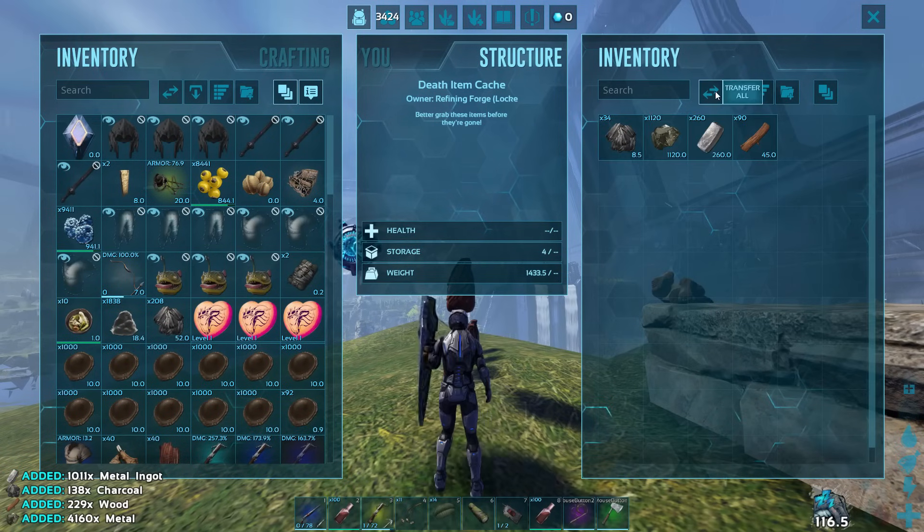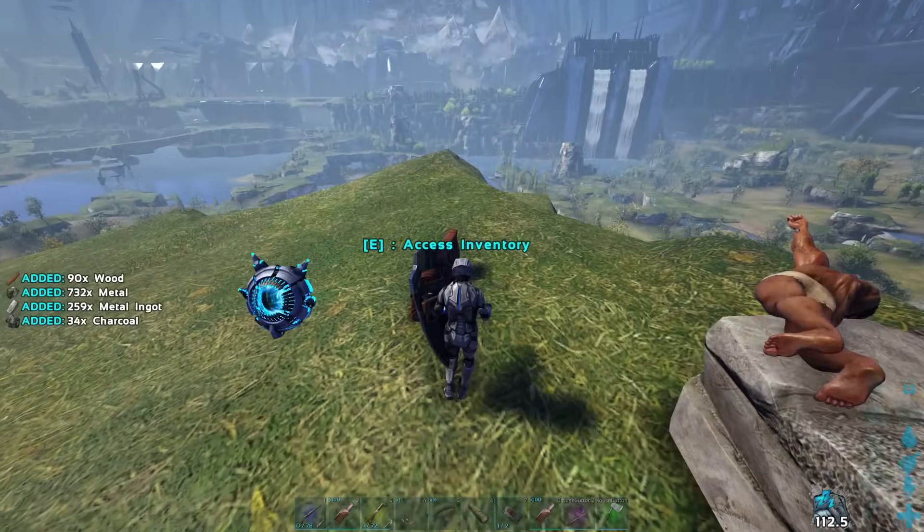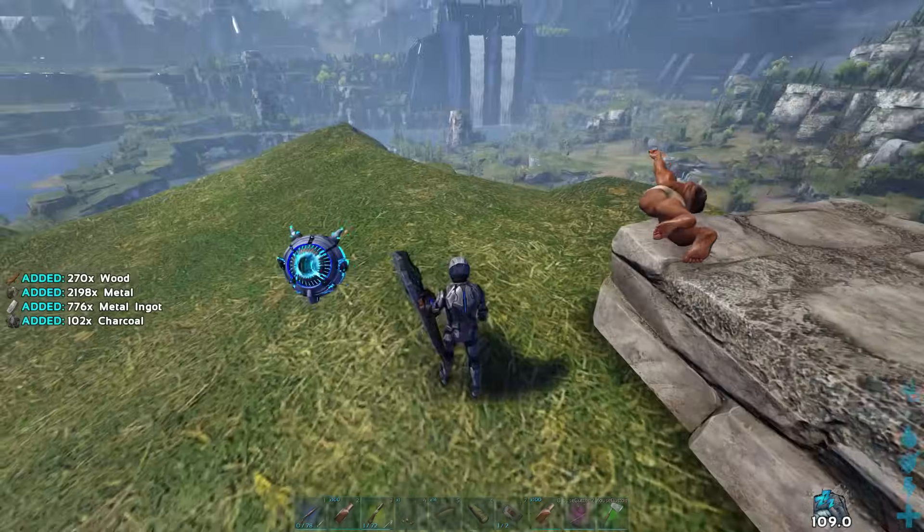I have a decent amount — I'll look more through it once I grab all this and dip so I can drop all these skins. Decent amount of metal too — that's gonna help us build our base.